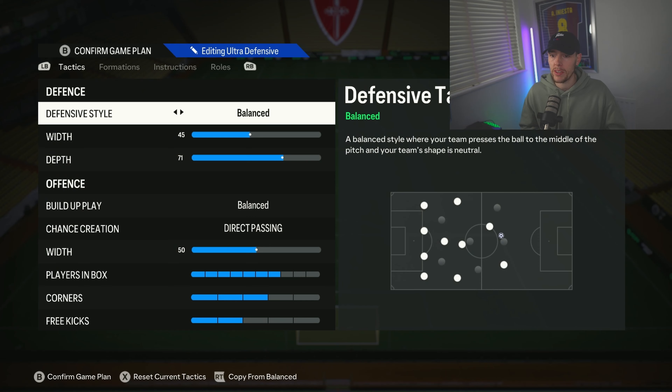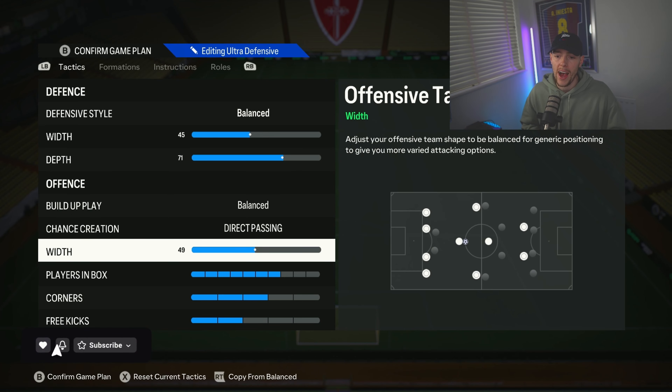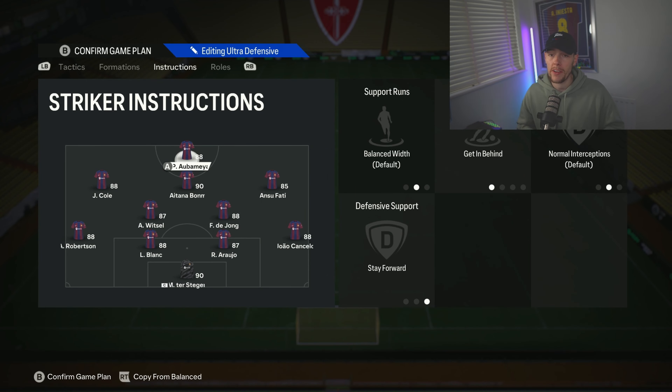Diving in with the tactics: 45 on the width. With this formation I do use 71 depth because it's got two CDMs and it feels quite negative below that, so I like to keep them pumping up the pitch. This is probably the only tactic in this rotation that's on 71 by default, but it's good to have a formation in your rotation on the meta 71 depth. Balance and direct passing, 50 on the width — I've tried 45 and it's nice, but anywhere between 45 and 50 is good with this formation. Players in the box seven, corners three, free kicks two.